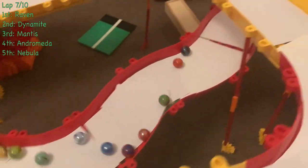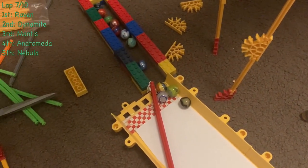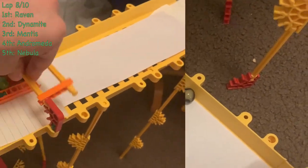Next lap, Dynamite still closing in. There's Raven as well, who manages to take the lead. Mantis just behind, Andromeda, then Nebula in fifth. Mantis tries to make the move but doesn't get it on Dynamite — very close. A bit of a pileup there; we'll move on to the next lap.